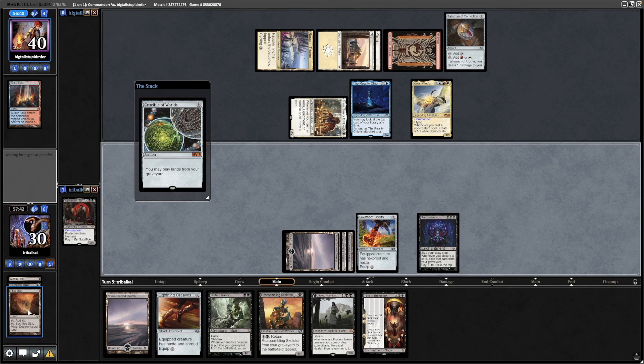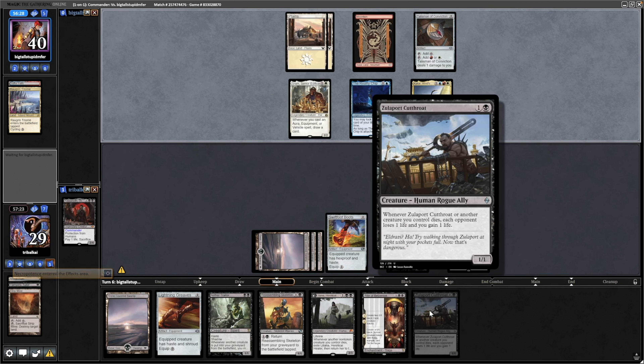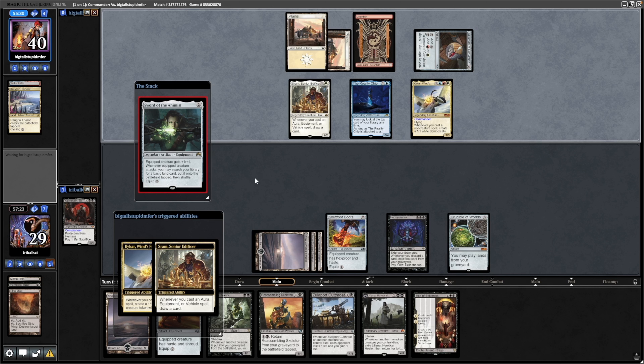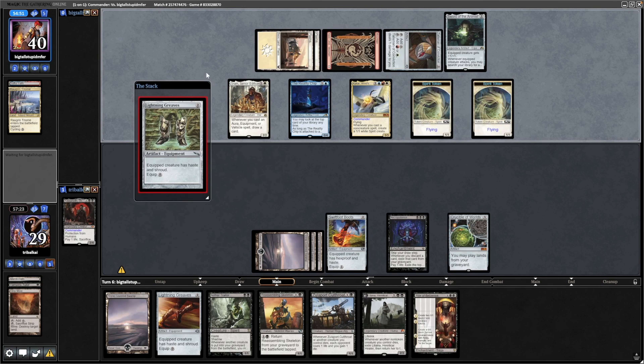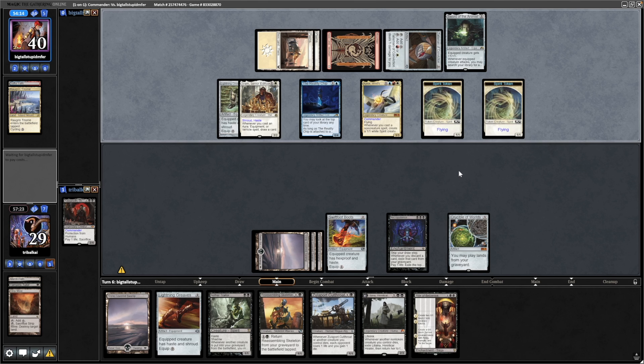SRAM hits us for two, so we do not draw any cards thanks to the Necropotence. We'll get down the Crucible of Worlds, play the Strip Mine, get rid of their blue mana, and I'm happy to not keep going for Strip Mines now that they don't have any blue mana — it's really counter magic that I'm worried about. Put another life into Necropotence — gets us into Zulaport Cutthroat. A Sword of the Animist for our opponents, drawing a card to SRAM and making a token, and now a Lightning Greaves, so likely goes on the Kaikar and we won't be able to use any of our spot removal.